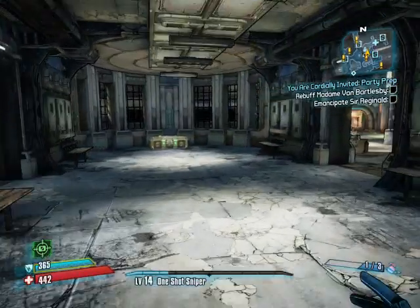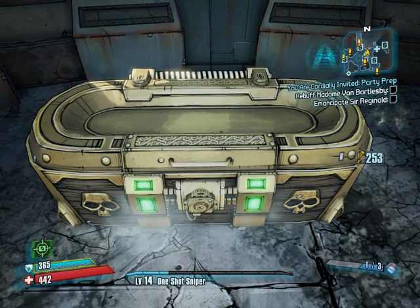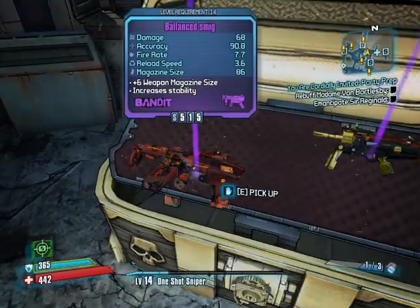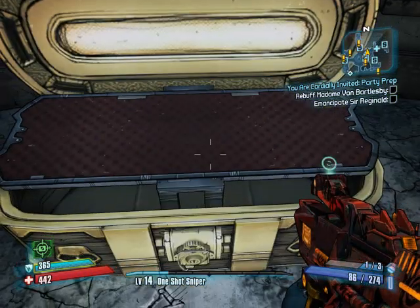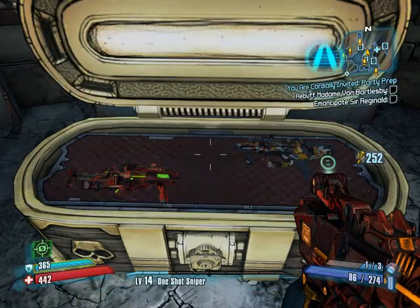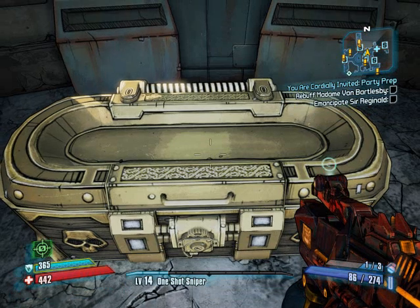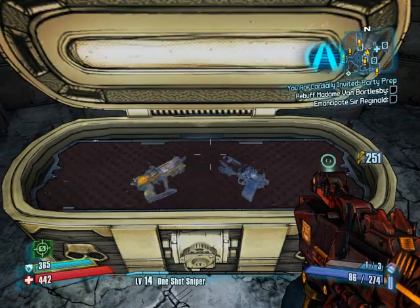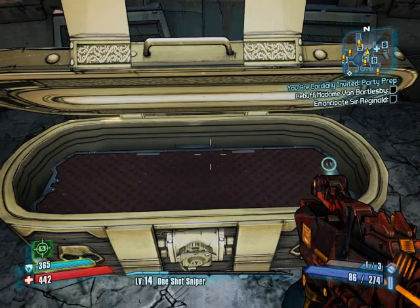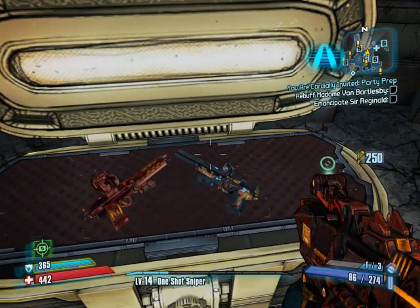It will just say you now have 254 golden keys available to use. Just hit OK. I sold all my guns before I did this video. You just open the chest and you get two guns, then close it and open it again and you get two more. You just keep doing this.